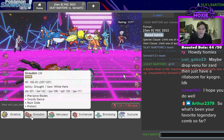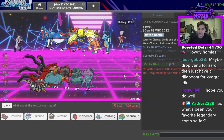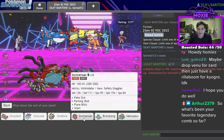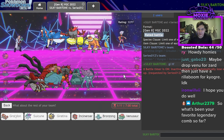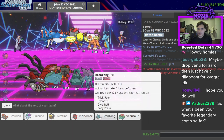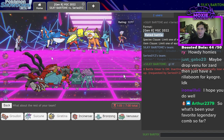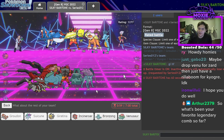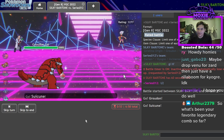I think I should lead Groudon and Suicune and bring Giratina in the back. My last mon might end up being Bronzong — it's not bad given how slow our team is. But I could also get value off the Venusaur lead. I'm mostly concerned about Landorus, so I'm going to go Incineroar because I think they want to lead Lando.